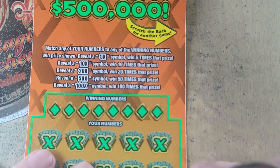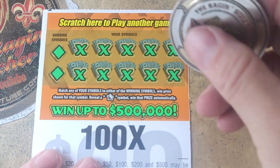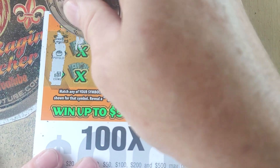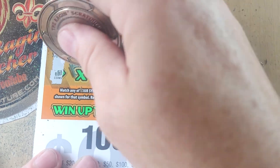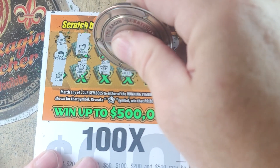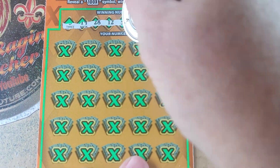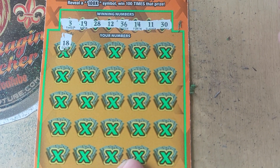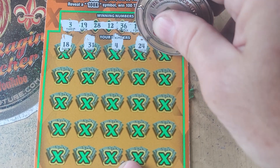Ticket number 19 — looking for that 5, 10, 20, 50, or 100 times multiplier. We also have a back scratch. They cut this ticket all off-center. Let's go ahead and start with the off-center back. Pot of gold and coins — star to win. We have a piggy bank, key, bar chest, cash, crown, gift, wallet, bell, and a briefcase. Nothing on the back, we'll have to do it on the front. 3, 19, 28, 12, 36, 14, 11, 30, 18. We have 19. 31, nope. 4, 24, and 46 — no.